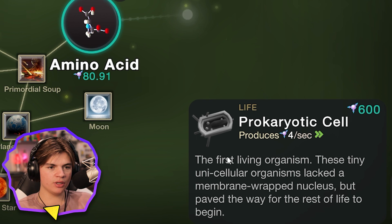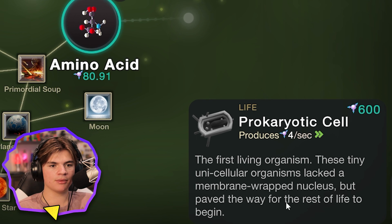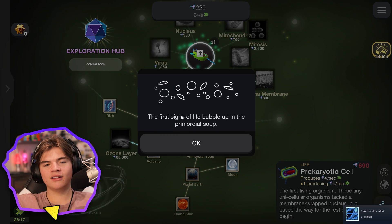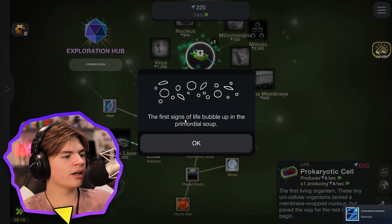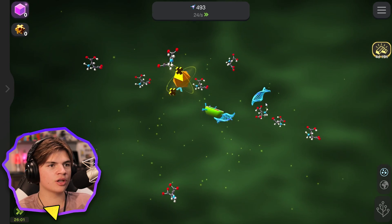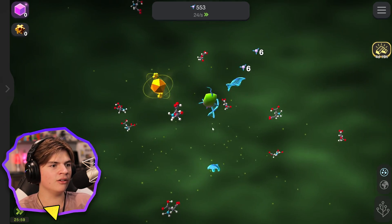Should I get the prokaryotic cell or RNA? Let's go RNA first, and then we'll get the prokaryotic cell. Prokaryotic cell — the first living organism. These tiny unicellular organisms lacked a membrane-wrapped nucleus but paved the way for the rest of life to begin. We got our first cell!